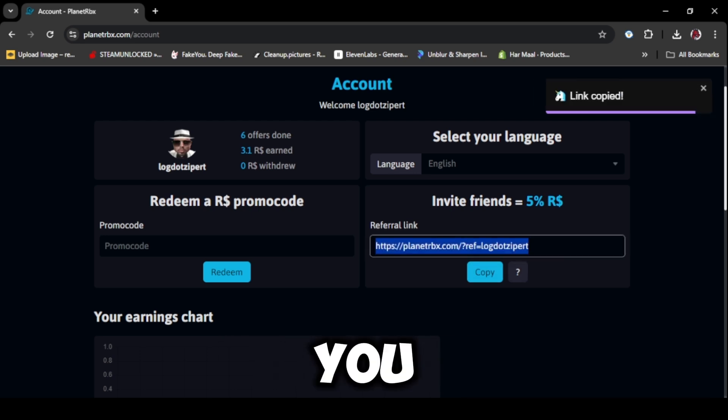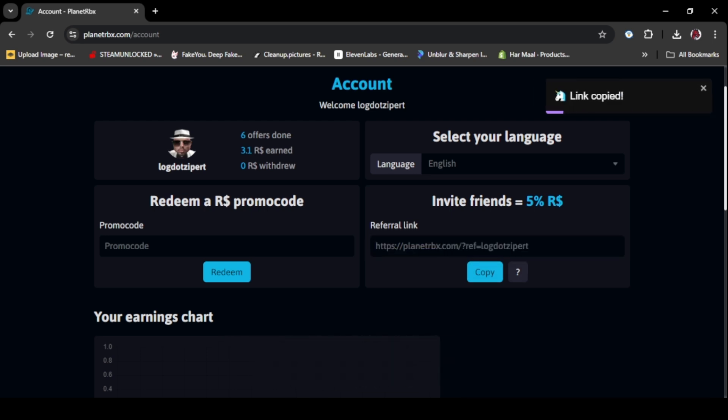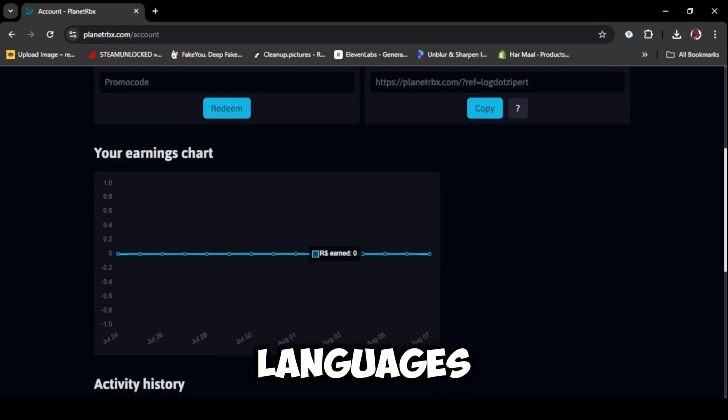The most important thing is, if you invite your friends using that link, you will get Robux too. You can also change the language on this website.